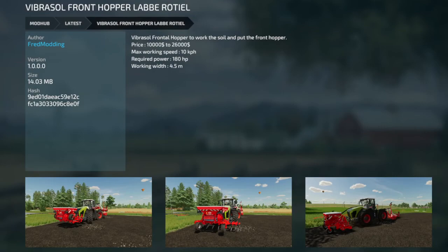The Vibersol Front Hopper — this is PC only, listed under Cultivators. Goes from $10,000 to $26,000. There's a front hopper to work the soil. Max working speed is 10 kilometers per hour, 180 horsepower, and 4.5 meters. It's a cultivator with a front hopper — all the good stuff.